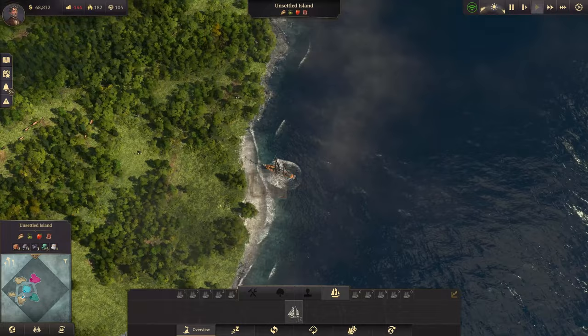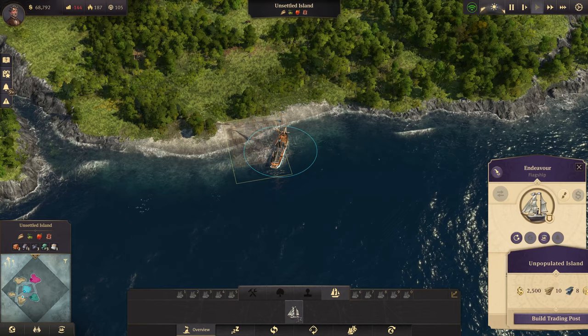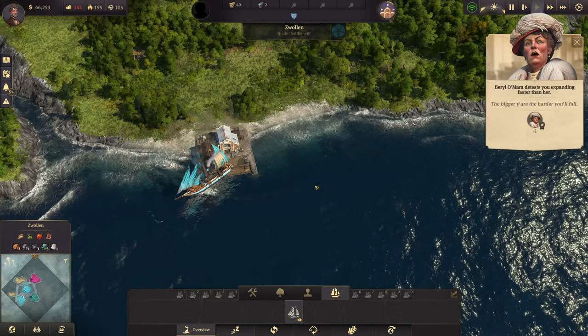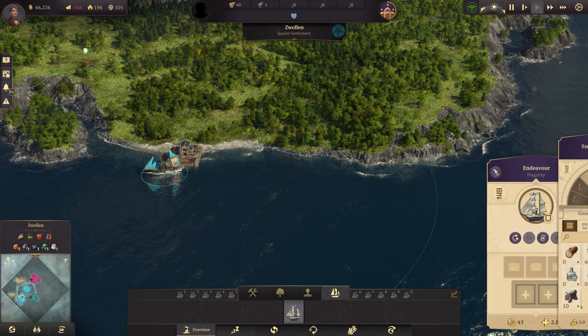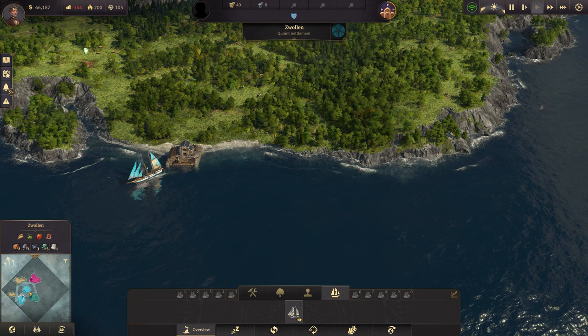Our boat is over here now. You need 10 lumber and 8 steel beams to establish a trading post. We start with 10 steel, so we can get one trading post. I'm going to put it right in the center. There we go — we've built it and now we have claimed this island! We already have 40 timber here from our ship. We want to take the steel beams back — click on the transfer menu and transfer steel back to the main island, since we're more likely to be building there.